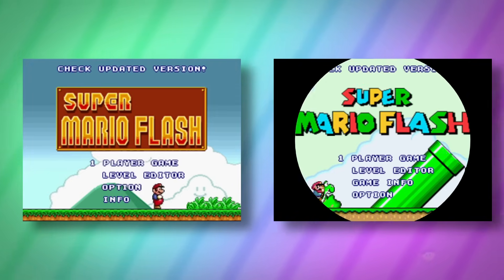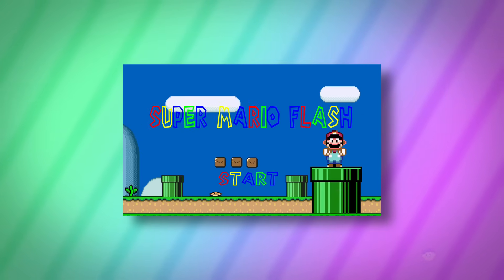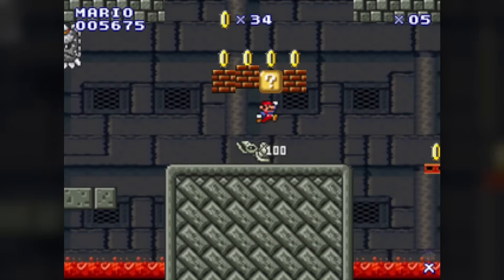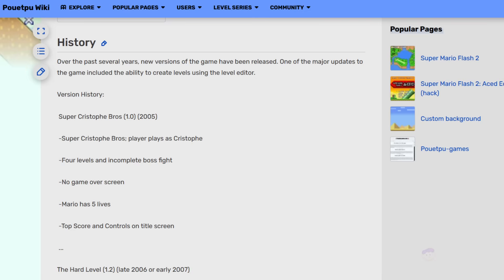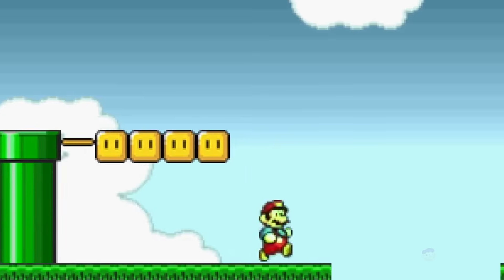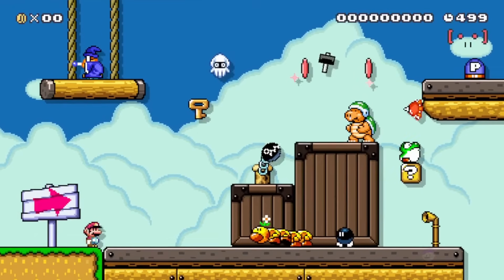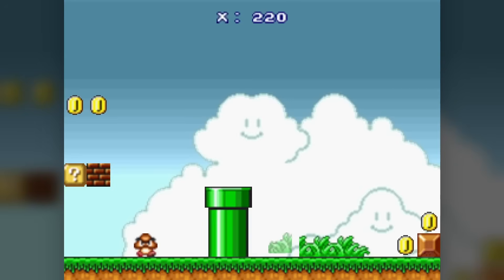Super Mario Flash is essentially a clone of the All Stars version of Super Mario Bros, with a few Mario Bros 3 and World elements thrown in. It began development way back in 2005, but by 2007 the game had evolved quite a bit — you actually play as Mario now, and it added a level editor. It's not quite as feature-packed as Mario Maker, lacking many enemies, items and obnoxious sound effects, but for a free Flash game from the late 2000s, it's good for what it is.